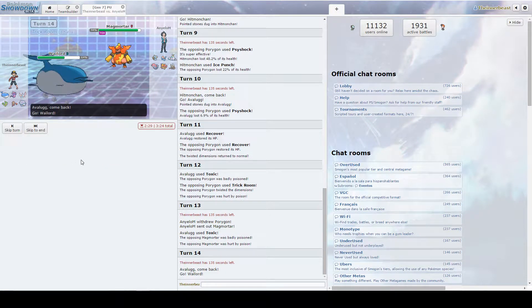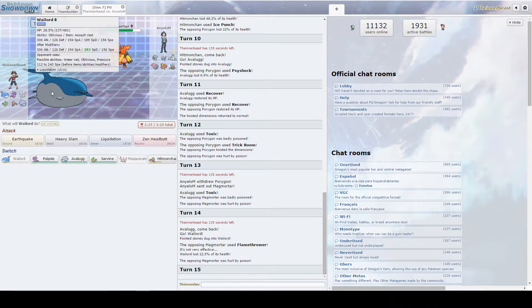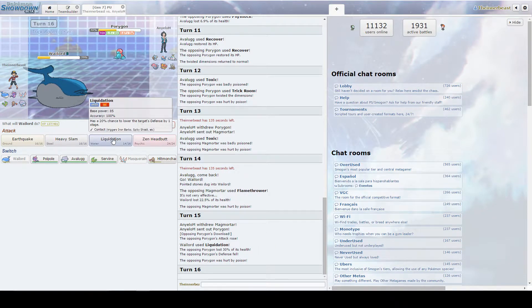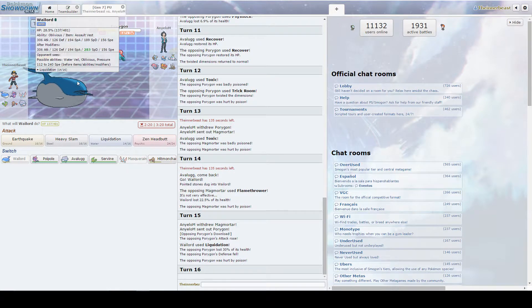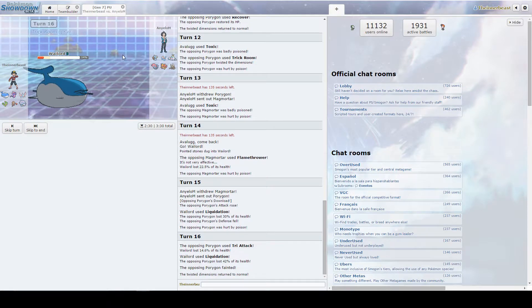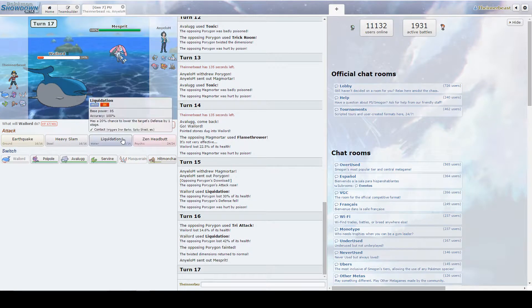Entering the Wailord — rocks are chipping away at me, and his attack is going to be able to two-KO here. He goes back to this Mon and gets the drop. You can KO us with the Psyshock, but he goes for Tri-Attack. So we're going to be able to do some more damage and pick up the KO on the Porygon, which is good. Look at Wailord putting in work — exactly what you want him to do.